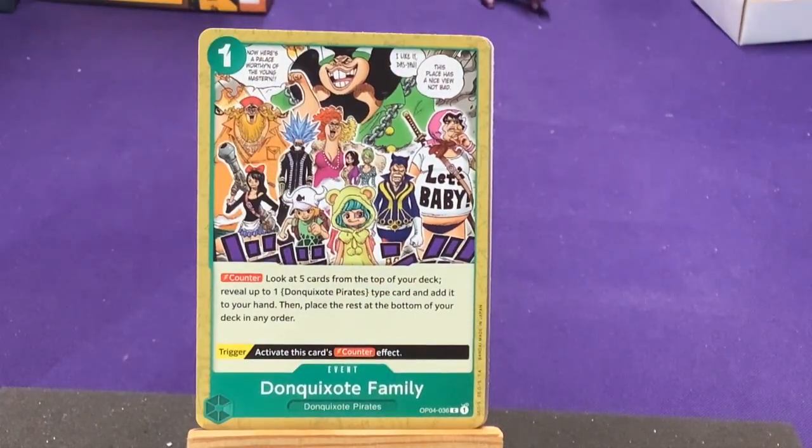We have an event in green — The Don Quixote Family for the Don Quixote Pirates. So we weren't sure what green was before, but now we know it's Don Quixote. Its counter effect: look at the top five cards from your deck, reveal up to one Don Quixote Pirate type card and add it to your hand, then place the rest at the bottom of your deck in any order. Card search is never a bad thing. It also has a counter effect.